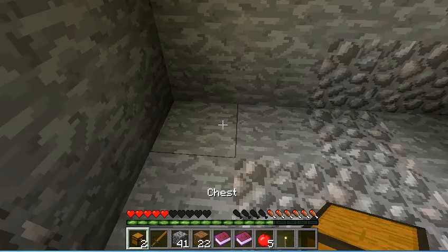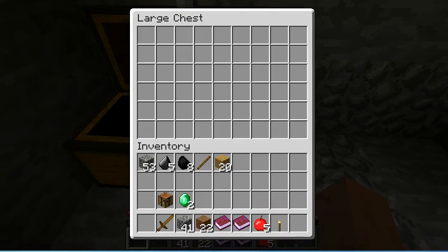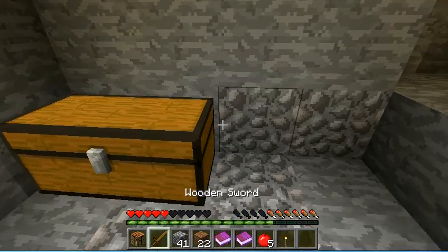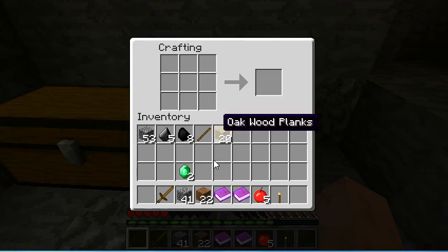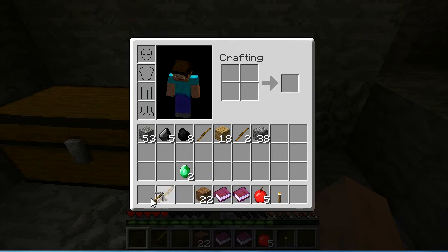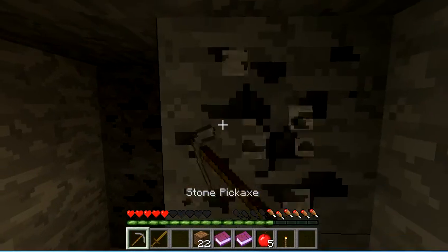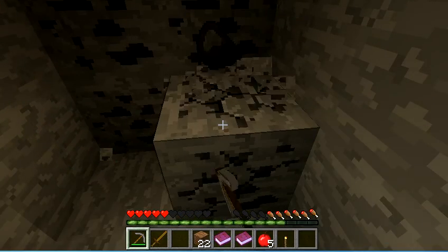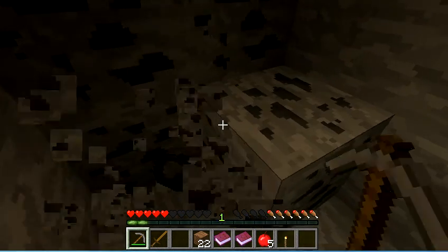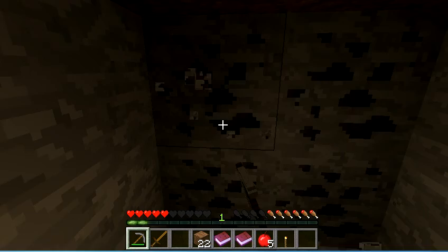I'm going to go ahead and place down these chests and get my crafting bench and make myself a new pick. This time we're gonna go up a level — yeah, stone pick! So now we've got a stone pick, which I suppose means we're making progress. Not fast, but we are definitely making progress because we've just got quite a lot of coal here.